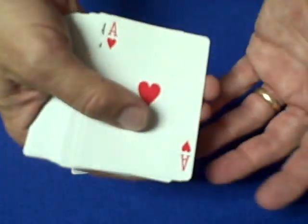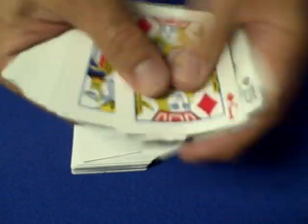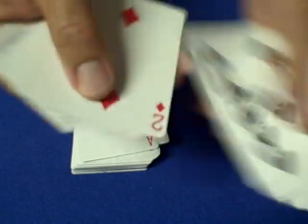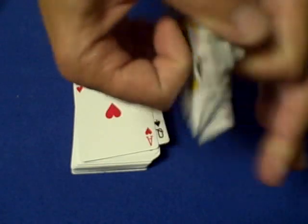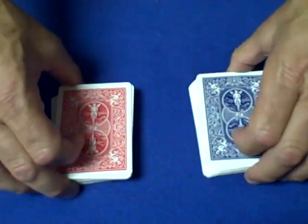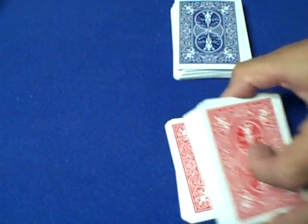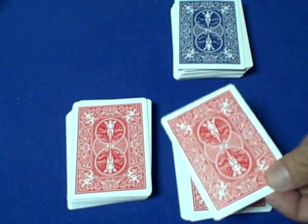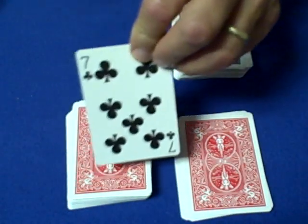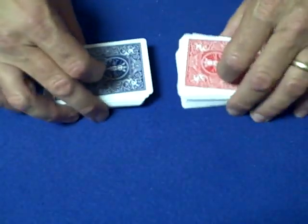Then you reverse one of the decks, so now you have two decks that look completely shuffled and mixed up, but one is completely the opposite of the other. Then all you need to do is the same thing I did. You can start the trick off by doing some false shuffles, false cuts, have a spectator choose a deck. They need to cut the cards wherever they like, take the next card, turn it over, place it on the top half of the deck, then take the bottom half and put it on top, and the cards will match.